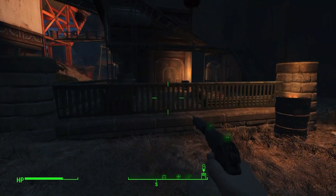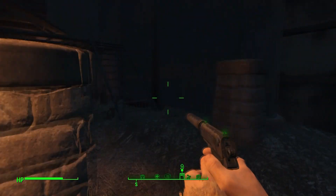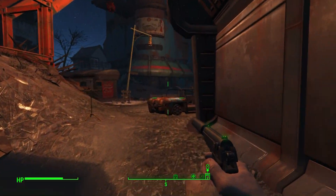I do believe that I have found the way to do it, so I'm going to show you guys so it will be easier for you to get through it. What you want to do is, when you're in front of the Hub 360, you want to come around to this side of the building.